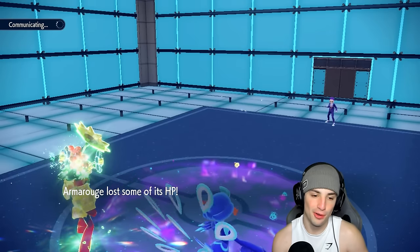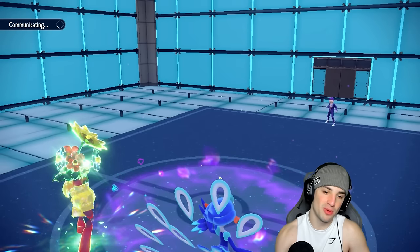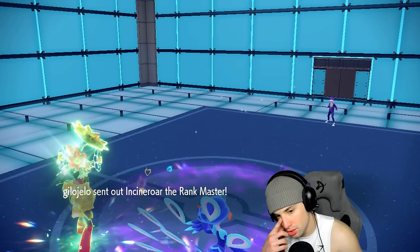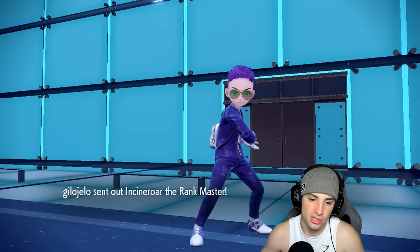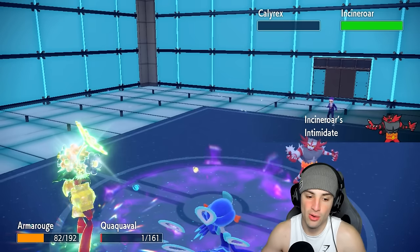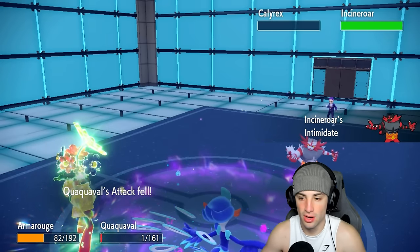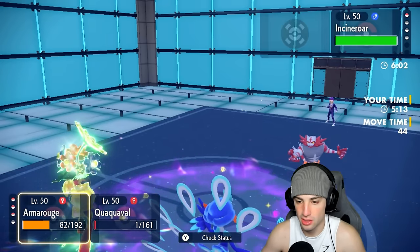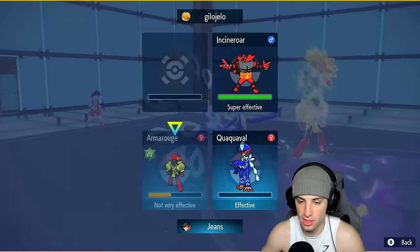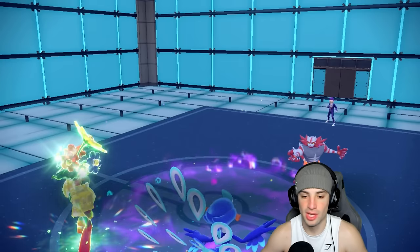The last Pokémon comes out — it is Cinderace. I can just Protect with Quaquaval and then go for Aqua Step next turn. Actually, Close Combat would work even better. Quaquaval doing great today, the Focus Sash is just working perfectly. In all honesty the Focus Sash is just where it's at. How many turns left in Trick Room? One — we're just going to go for Scorching Sands and then Protect Quaquaval so we can make sure we get off an Aqua Step.